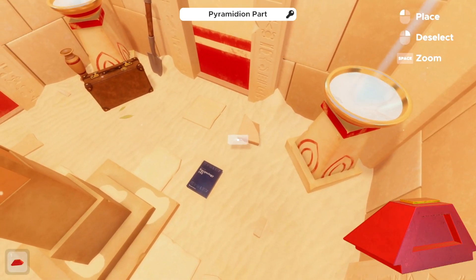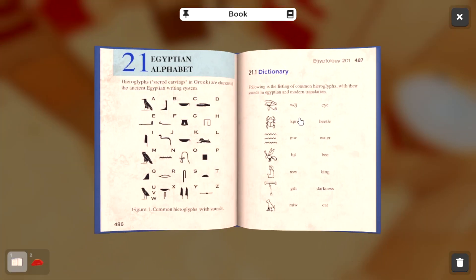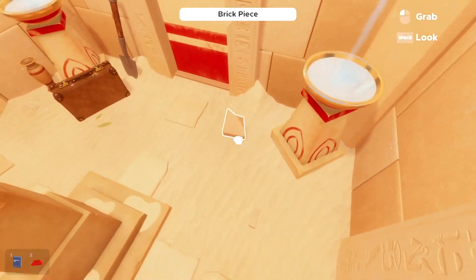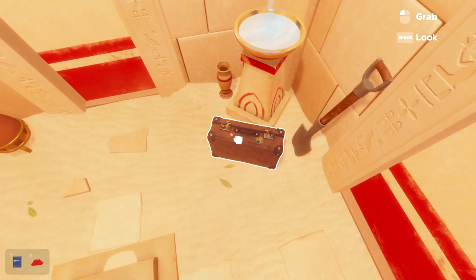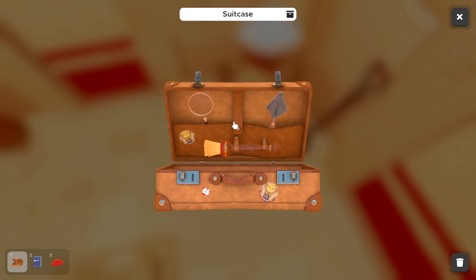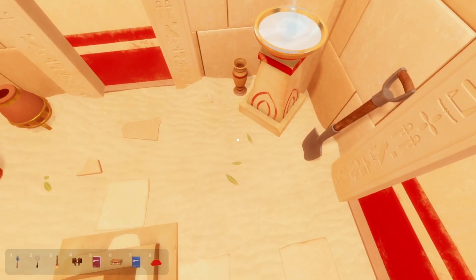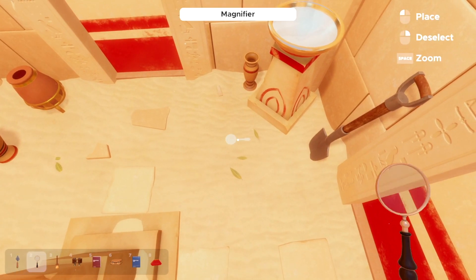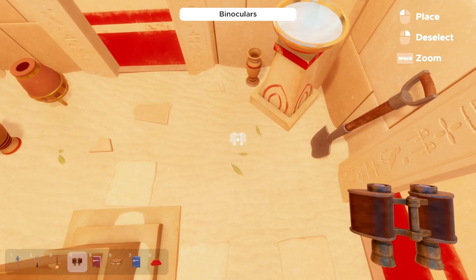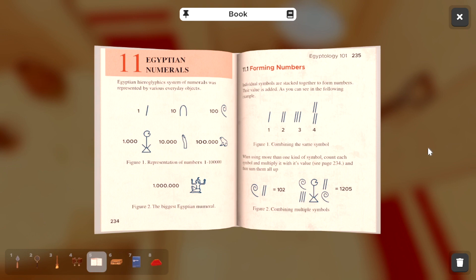Okay, Pyramidian Pert. We have a book — Egyptian Alphabet. We have a suitcase with little stickers. Oh, it's all of our tools. We got a book, binoculars, all sorts of tools. We use the brush. And what is this one? Egyptian numbers.